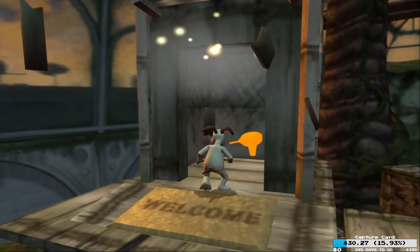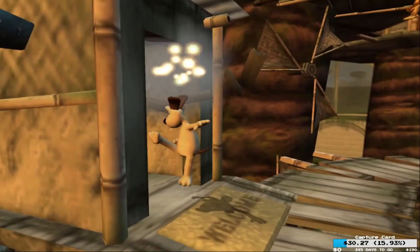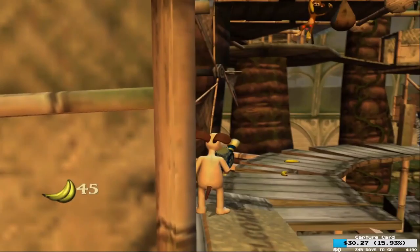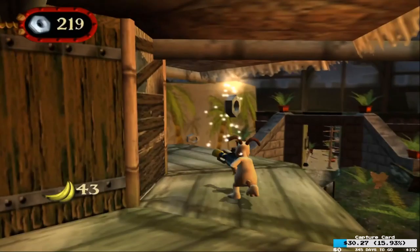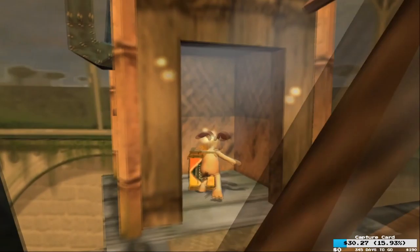A drill — just what we've been after. Little monkey bastard just throwing coconuts at me. Look at these — their faces didn't render correctly.